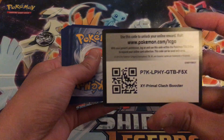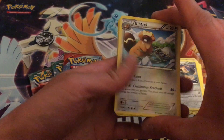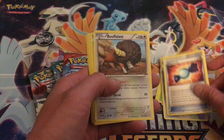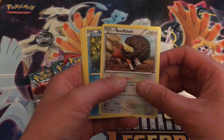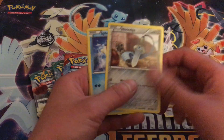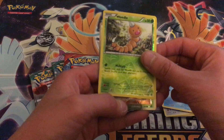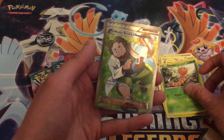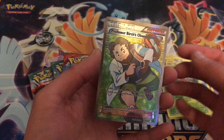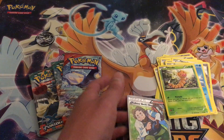Here's the code card. One, two, three — bam! Wait, oh, I saw something. Hopefully it's something good. Rare candy. Buffalon — I've never seen any of these. Weedle reverse, Weedle. It's a full art! Professor Birch's Observation. Not sure if that's any good, but it's a full art. Feels nice. Feels cool — let's sleeve this up real quick.